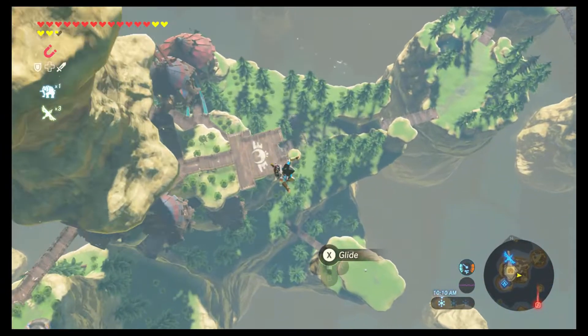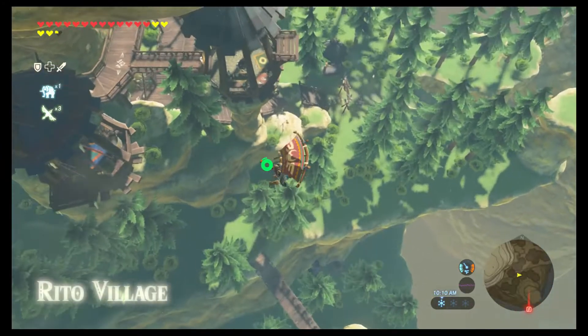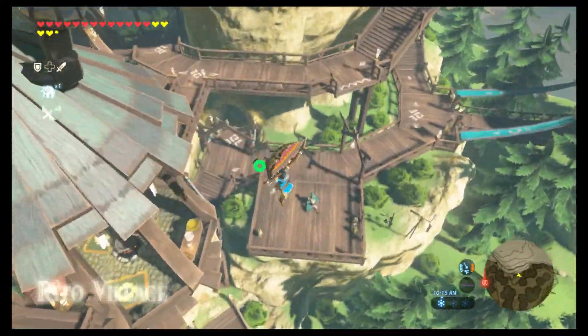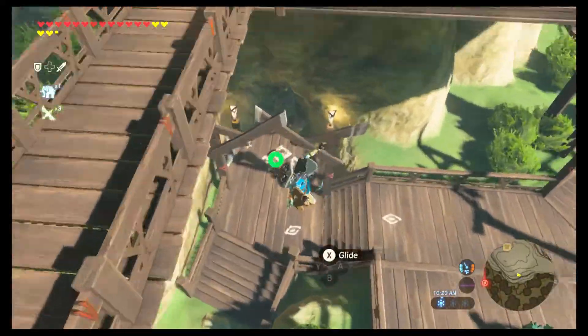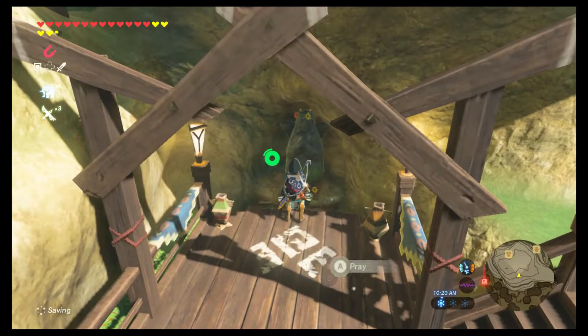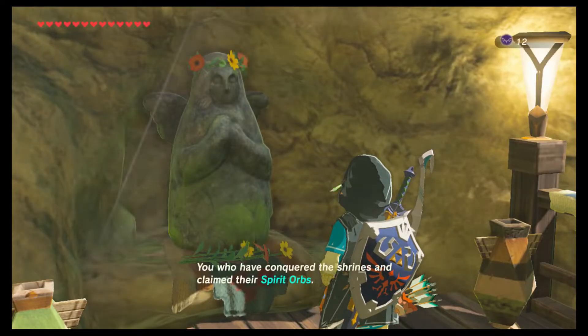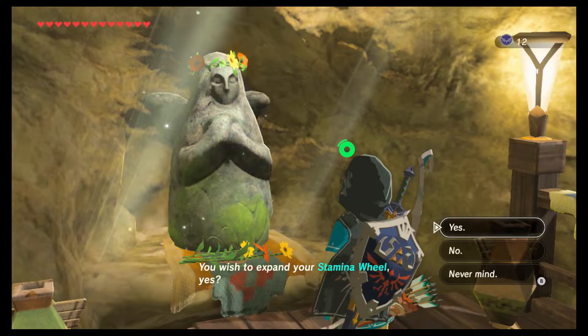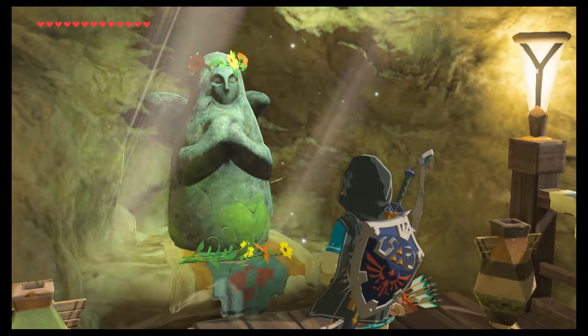We'll just continue to fall all the way down and then grab our paraglider. Honestly, falling that far and then pulling out your paraglider that quick doesn't break Link's arms or something - I don't know. We're also going to trade in our 12 spirit orbs for stamina vessels.